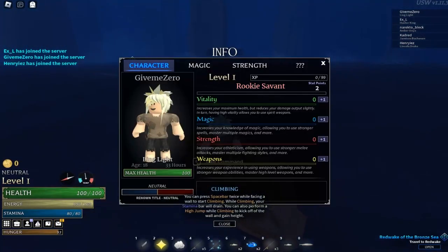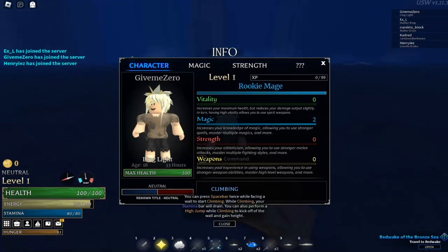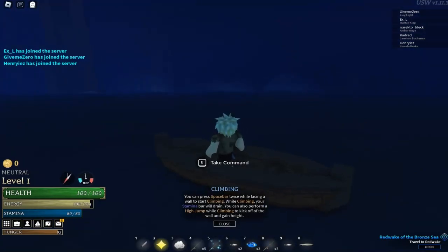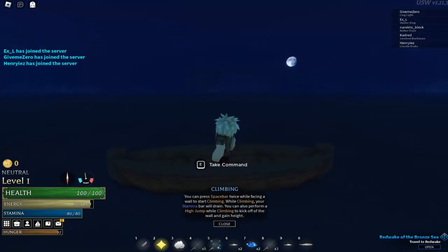You can also reset it later. Actually, let me show you — if I invest into magic right now, I need a little bit more points, but if you're below level 80 there's actually a reset button at the Rookie Mage. It's to the right of the Rookie Mage, which is your title, but it should be there.